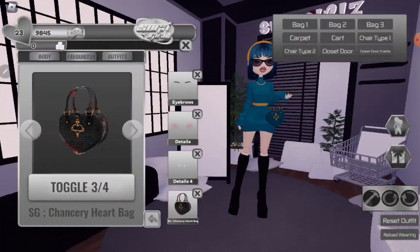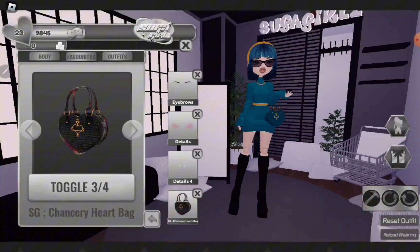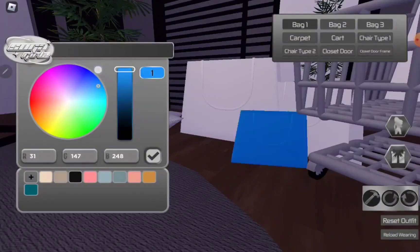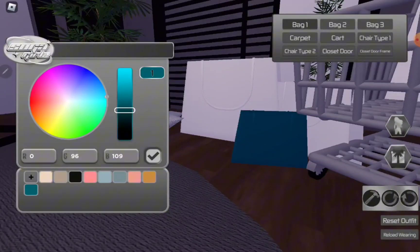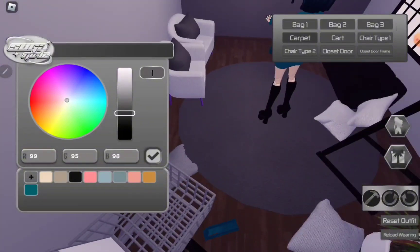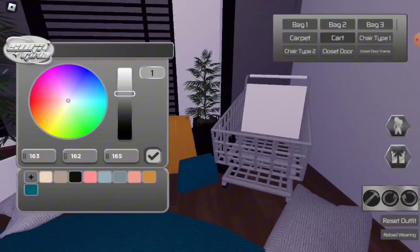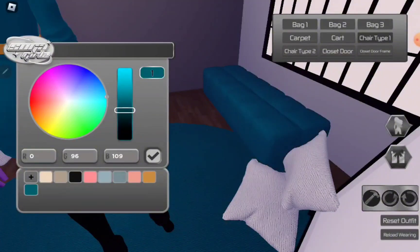We're stunning! I need to customize my wardrobe because I legit bought a cube — I saved up for one. Let's see what we should do. Let's do blue.